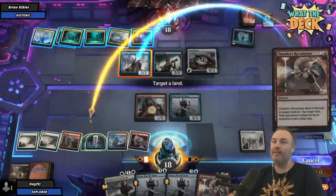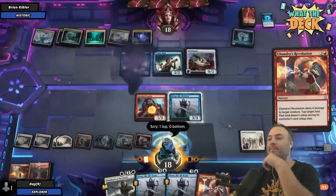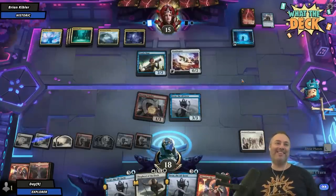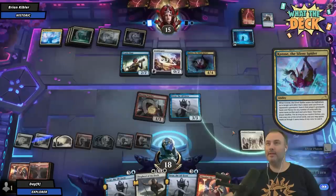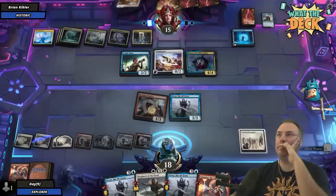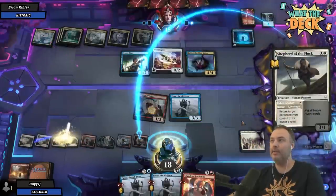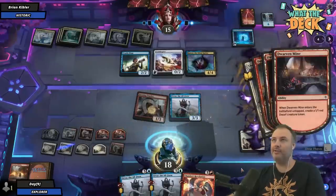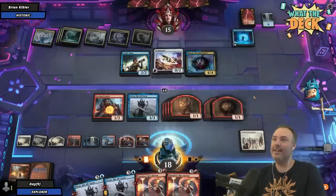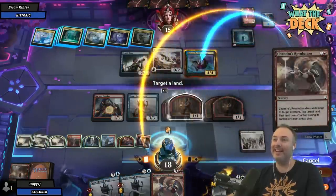Yeah, watch this — this is some crazy stuff. Tap target land, let's do the white one. What in the world? I mean, the problem is I don't actually have the payoff card for this. I'm going to Katoze the Silent Spider, get rid of your cleansing wildfires and steal them. Oh, I chose the wrong card — I failed to search your library, I didn't click on the zone. At the end of my turn I'm going to return back to the hand this thing, which makes extra Dwarf token copies. It's just creating — what the hell? This is so weird. We're going to tap this again.